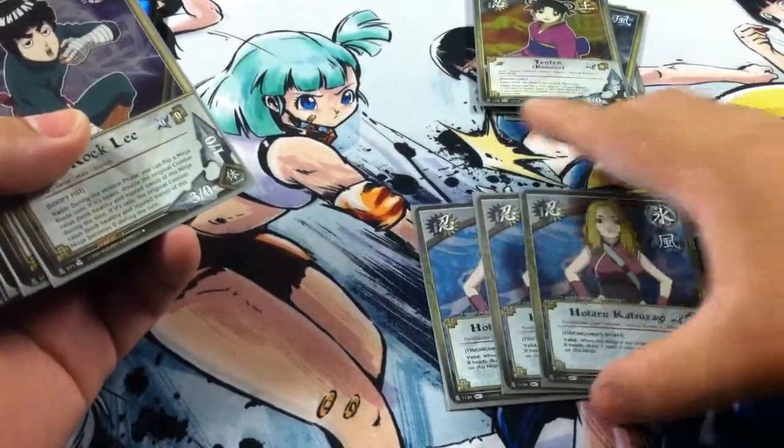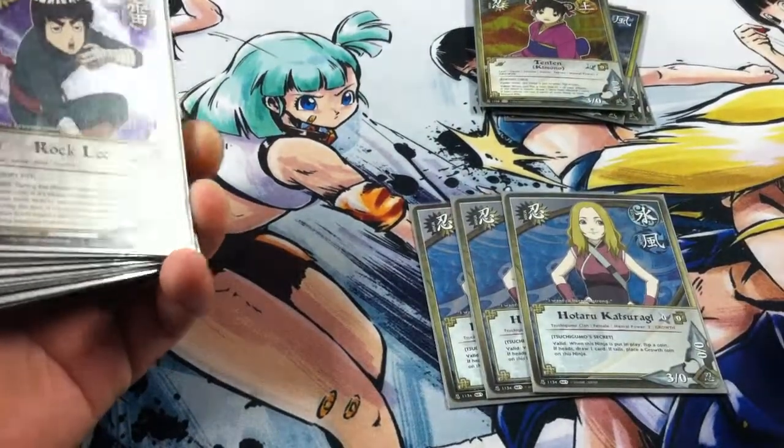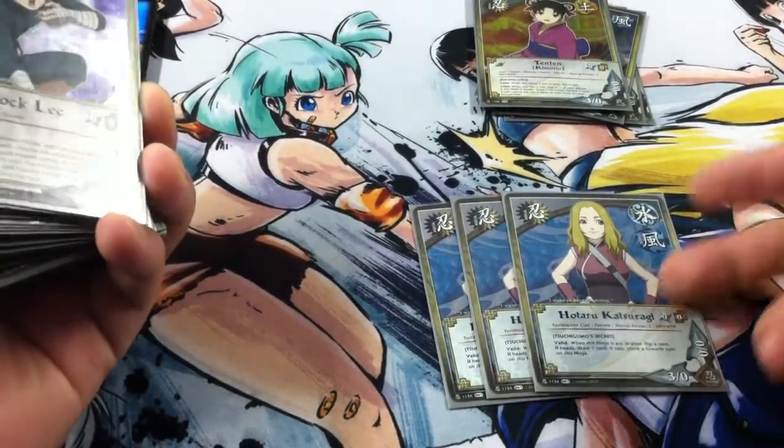Next up, Hotaru. When you summon her, you get to flip a coin. If you get heads, you draw a card; if it's tails, she gets a growth coin. So it triggers off your Kimonos.